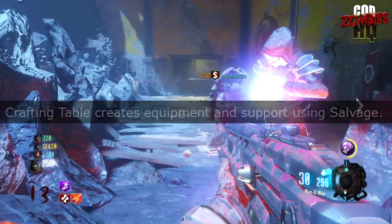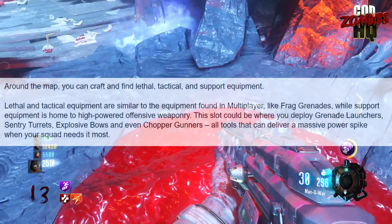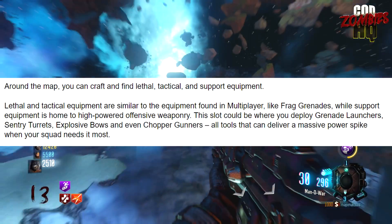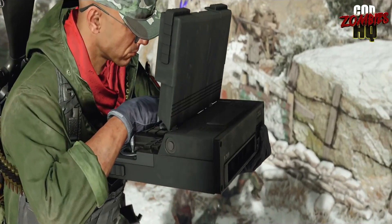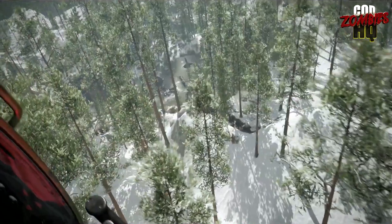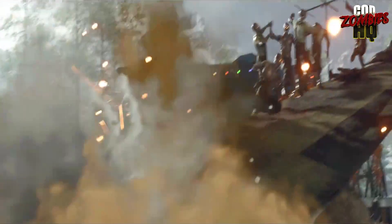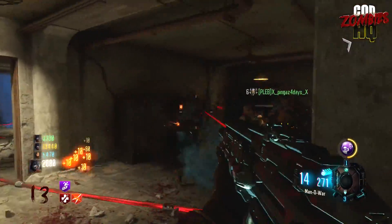Thinking back, Activision actually talked about this mechanic in their initial reveal of Cold War Zombies, saying that around the map you can craft and find lethal, tactical, and support equipment. It's with this support slot and crafting table mechanic that we can better understand how they'll balance overpowered stuff like the Chopper Gunner seen in the trailer. It's likely they'll use this salvage currency earned during milestone rounds to craft the Chopper Gunner at a crafting table — probably as a one-time use item, gone once used.